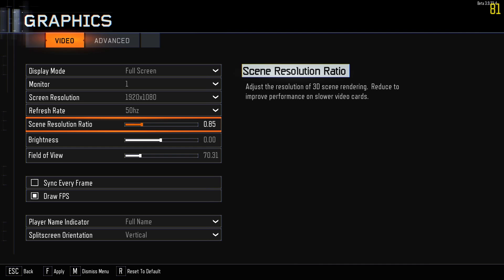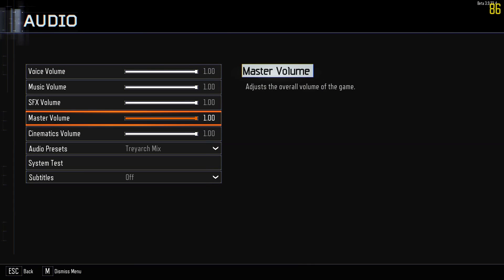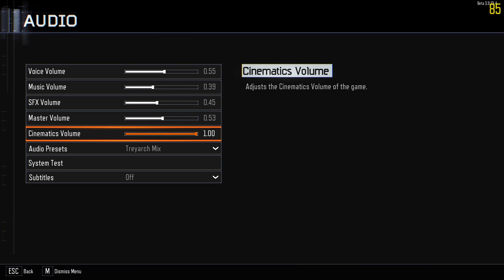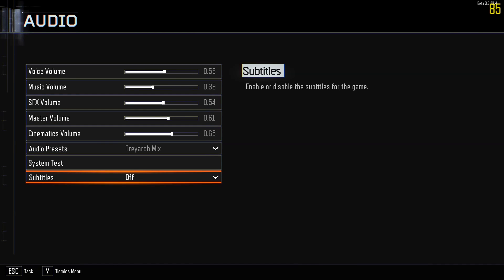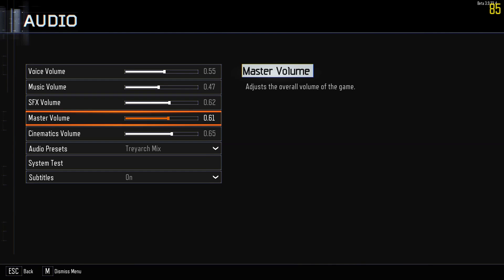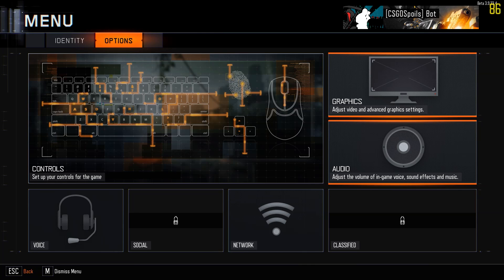Screen ratio, adjusted resolution, 3D scene rendering - reduce and improve performance - so I'm just gonna keep that default. Audio: we do need to turn down sound, all this will probably be edited, and my voice will be higher than this. Subtitles I'm gonna turn on.